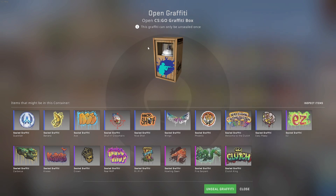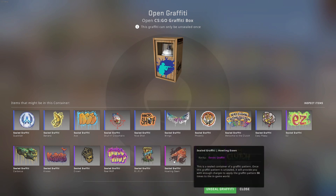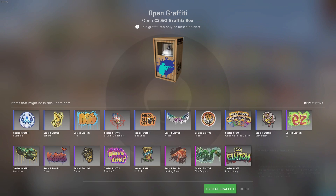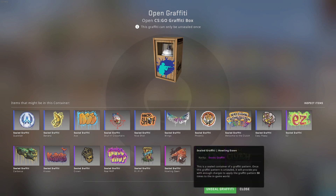There are three different graffiti boxes, and this one, I would say, contains the best graffitis in the game. We have the Crown Graffiti, the Howling Dawn Graffiti, Fire Serving, and Clutch King. These four are some of the most expensive and probably coolest graffitis. The Howling Dawn is the most expensive one, and yeah, we really want that one.